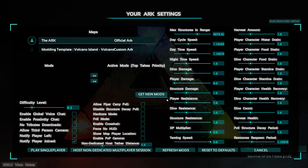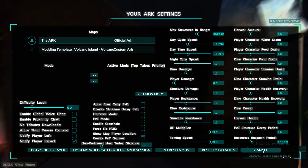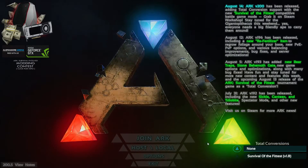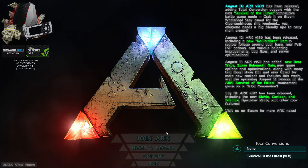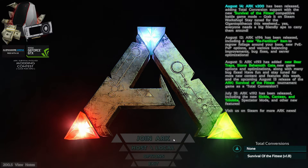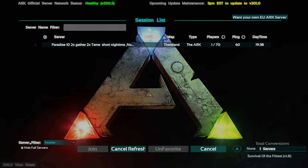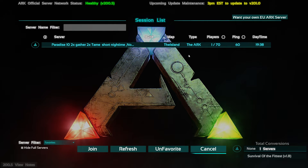First, you're going to go to host local, and you're going to click on host non-dedicated multiplayer session on your first computer. After that, on the second computer, as long as you're on the same LAN through the same router, you might be able to cable link each other. But join ARK, and right down here in the server filter, non-dedicated sessions — you'll be able to find it right on there. Here's my server.